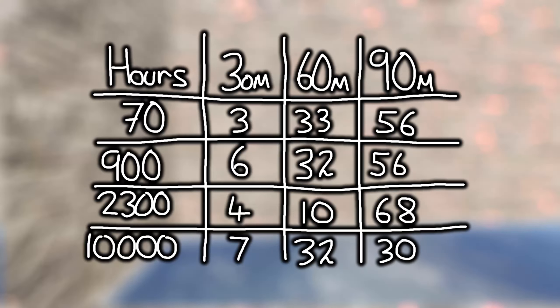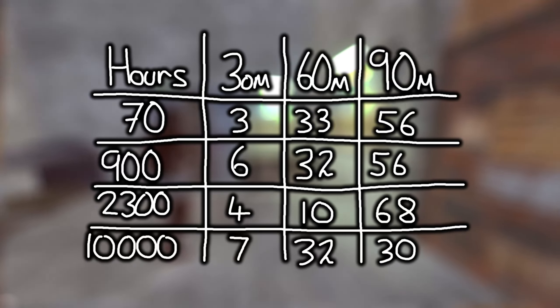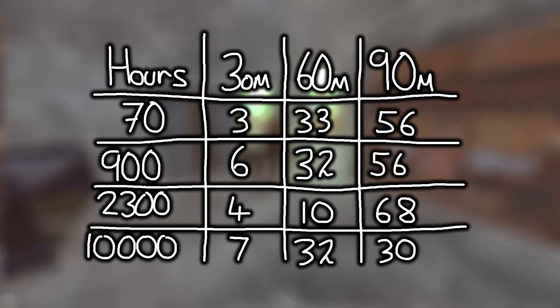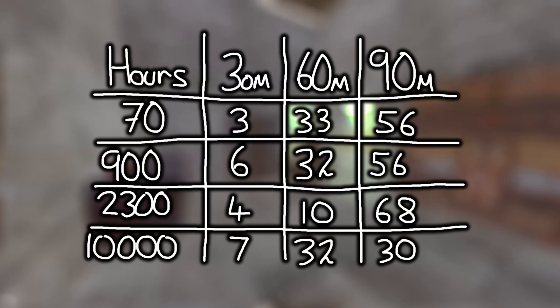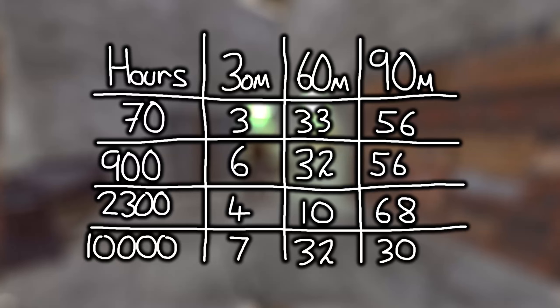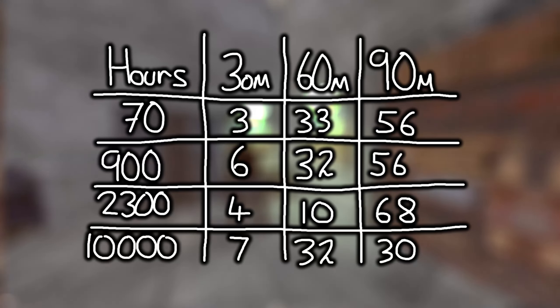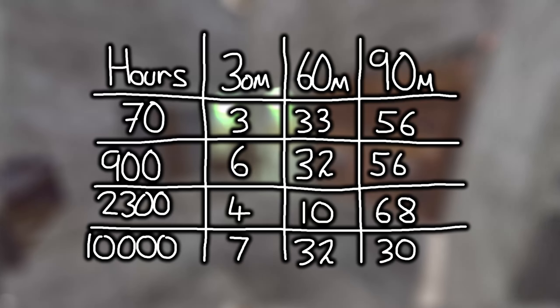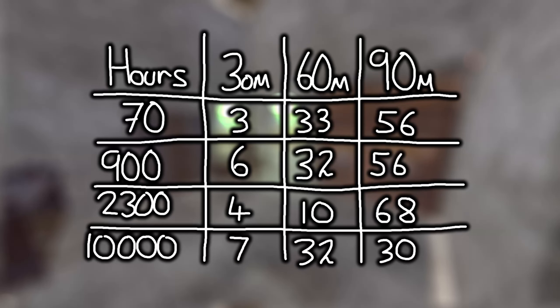So here's the results for the arrow test, and honestly I can't really make head or tail of it. The 70 and 900 hour guys had incredibly similar scores. The 2.3k hour dude really impressed me with his 30 and 60 meter, and then I don't know what happened at the 90 meter — he just couldn't see it, maybe he had a really bad monitor. And Spicy actually came out of the gates the worst, but his consistency on the other two was incredibly high. I don't understand why he did the long shot in fewer arrows than the medium shot — that literally makes no sense. Let's time them in the labyrinth.